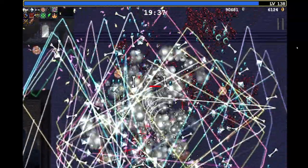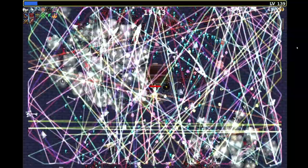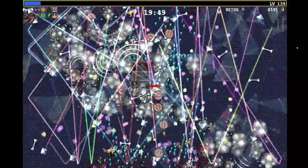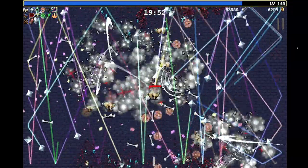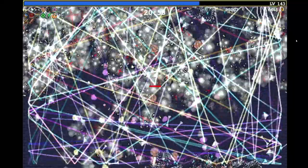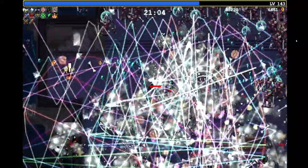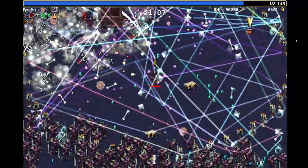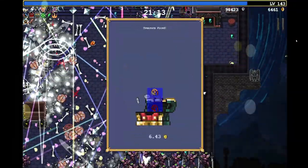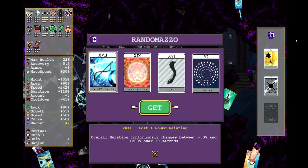The duration arcana will just help more Rune Tracers be on screen, as well as Cherry Bombs. It doesn't affect Carello since it can go infinitely. Imagine hitting 200% speed and 200% duration at the same time. I'll try to time picking up the arcana chest when Carello is super slow, so we start at negative 50 on both simultaneously, then level up.